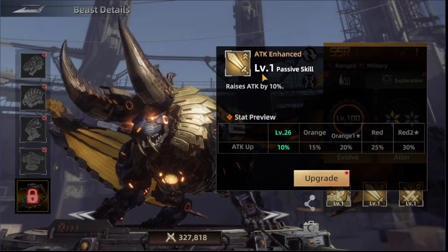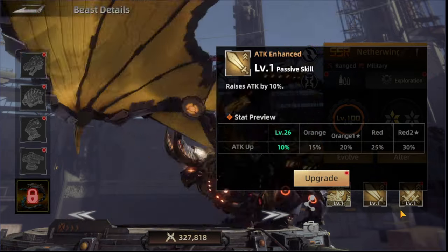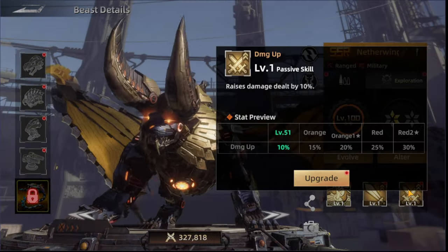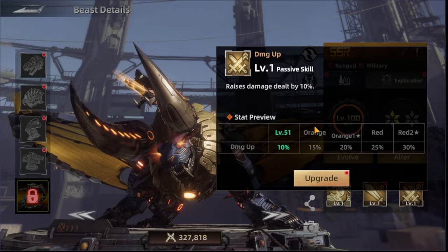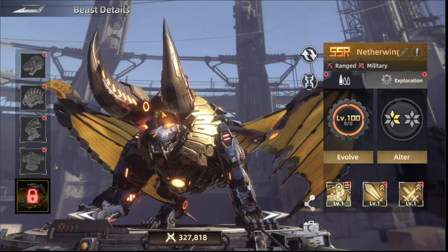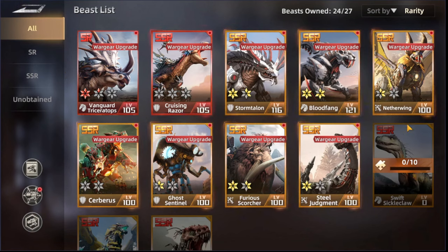The next exploration skill is Attack Enhanced, increasing Netherwing's own attack by 10%. The last skill is Damage Up, increasing damage dealt by 10% at minimum and up to 30% at maximum.